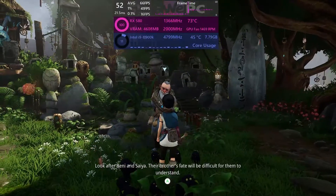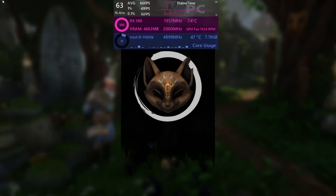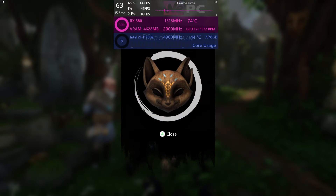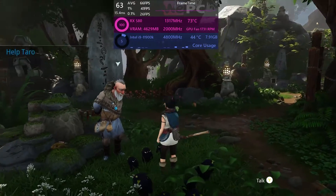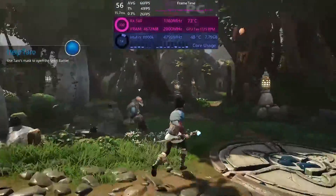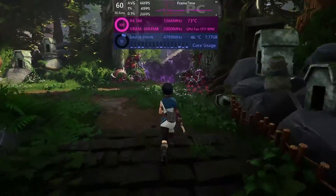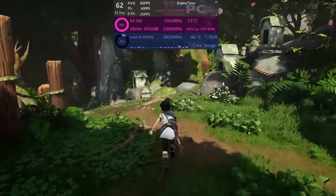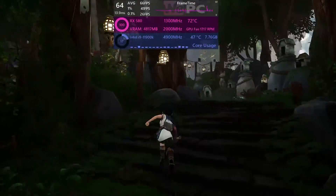So here you have it, the best settings for Kena: Bridge of Spirits. They have gained us around 21 fps, sitting now around 65 fps, a nice 48% increase in performance. So quite an improvement in frame rate, and without losing that much quality in the visuals. It is a very nice looking game, and so keeping that visual quality is quite important. And as you can see, we have managed to keep that in control, and you can now enjoy that visual quality at a smooth fps. I hope this has been of help to you, and thank you for watching.